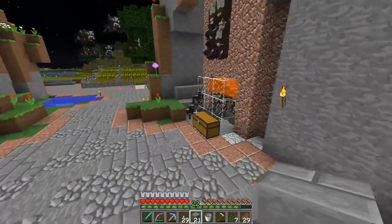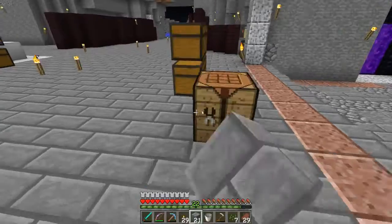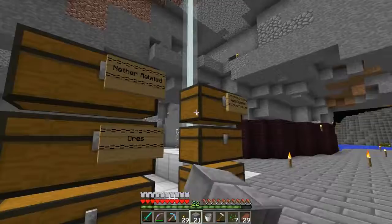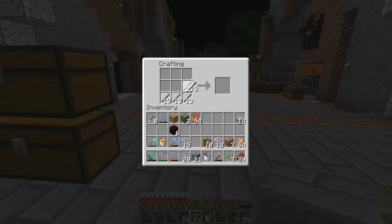To make item frames I think you need sticks and leather. Sticks and leather — alright, let's grab that. I think it's just sticks all the way around and then leather in the middle — there we go, yeah that works. We're obviously going to need more sticks. We've only got 10 so far. Do I have any more sticks in here? I do — let's grab that.